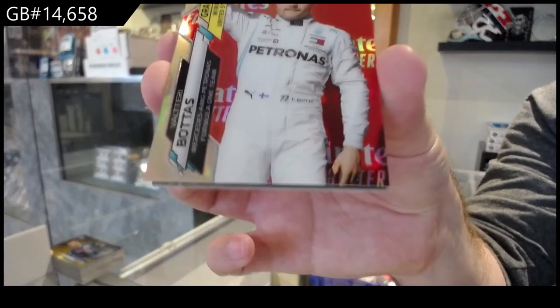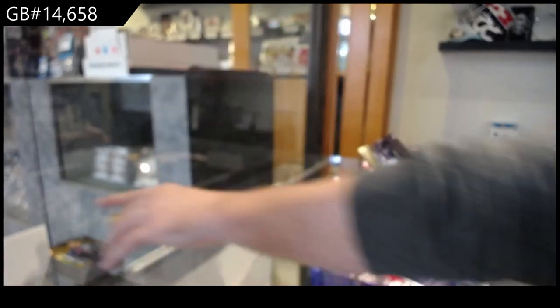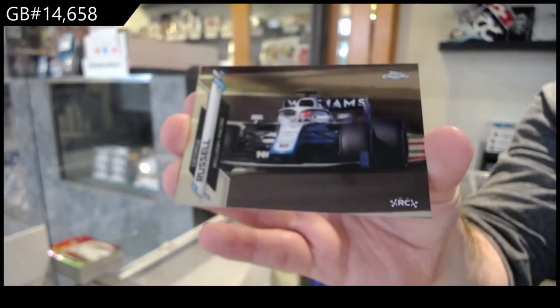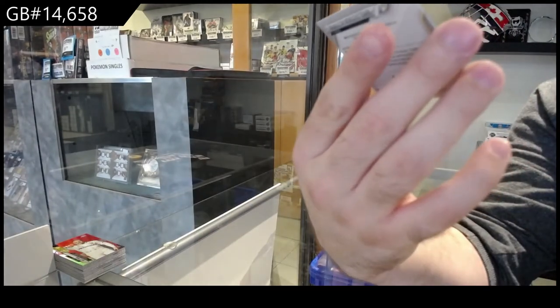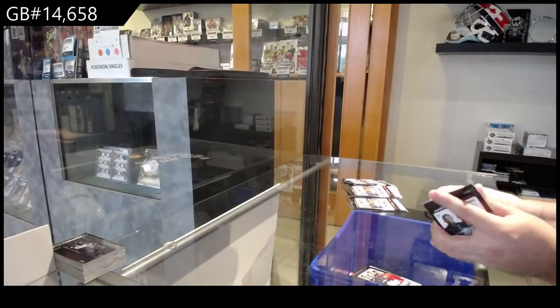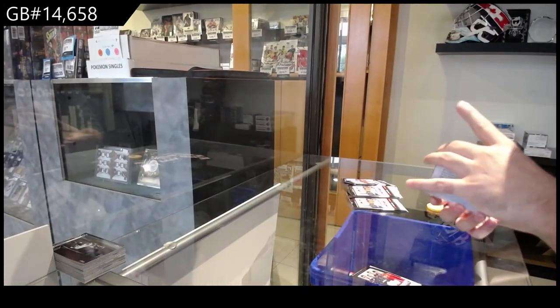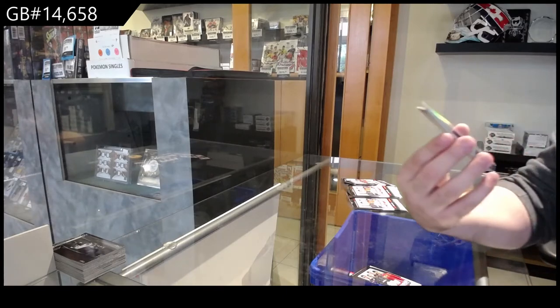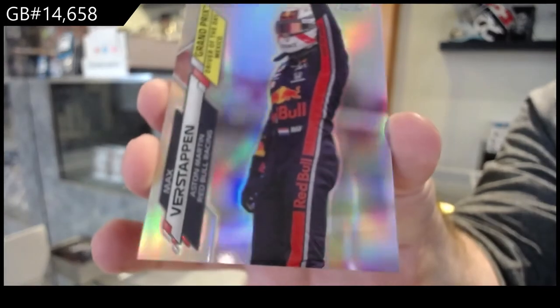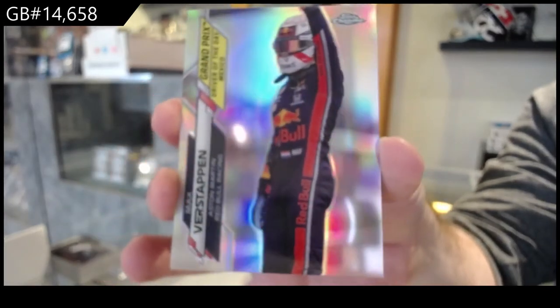Refractor of Bottas, refractor Bottas. And we've got a base of Russell and a Renault DP World. We've got a very nice Verstappen — Aston Martin Red Bull Racing refractor. That's a pretty sweet one.